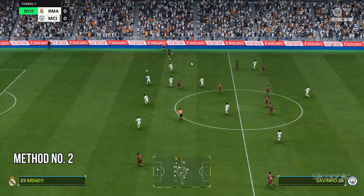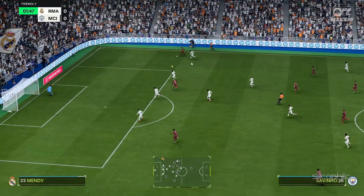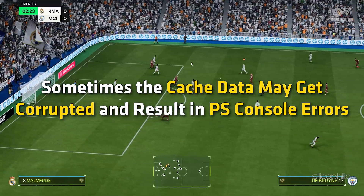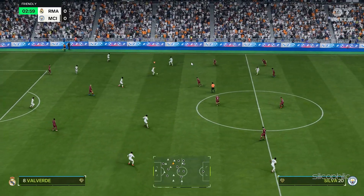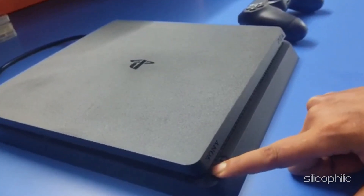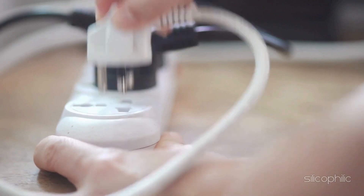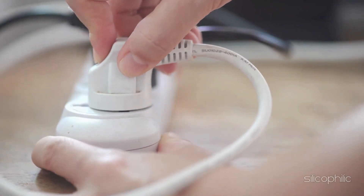Method 2: Power Cycle the Gaming Console. You can power cycle the console and then relaunch the game. Sometimes the cache data may be corrupted and result in PS console errors. Power cycle the console to get rid of the cache. Hold the power button of the console for a few seconds until it completely turns off. Once off, release the power button and unplug it from the main power source. Wait for a minute, then plug it back in and restart the console.